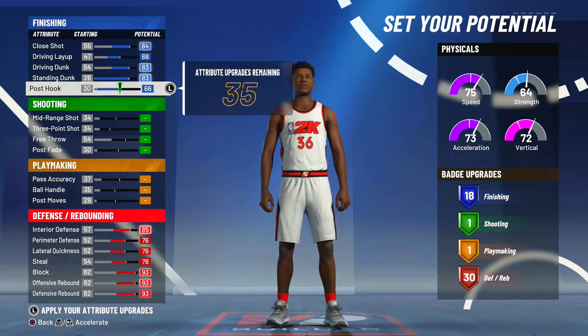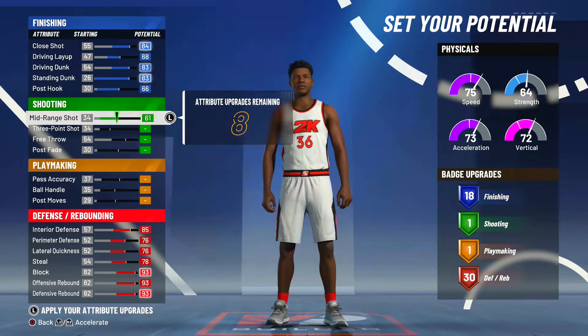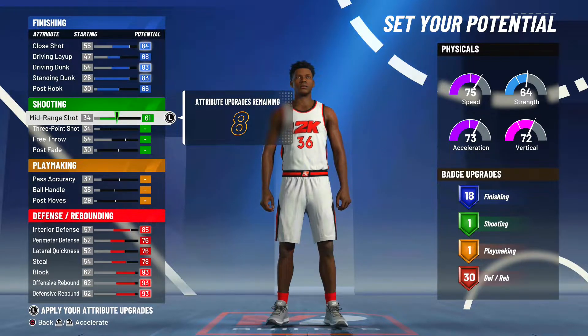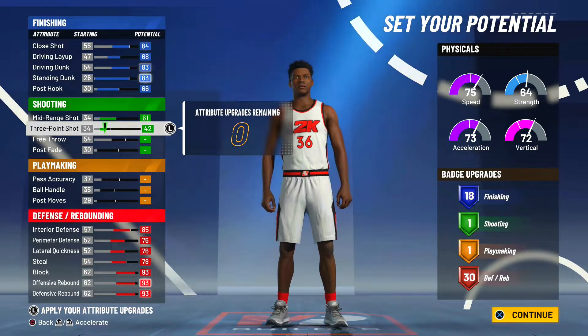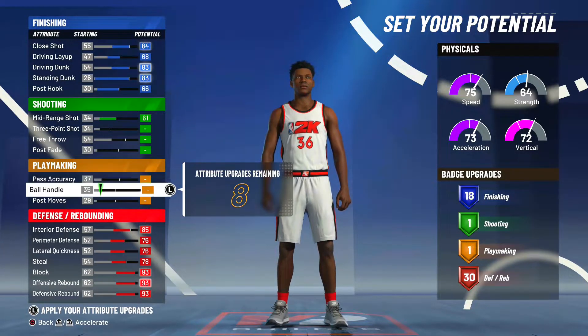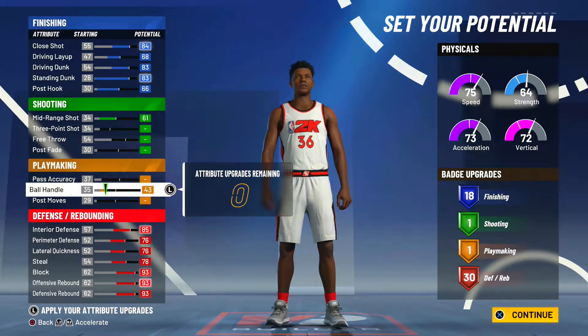I like to max my mid-range — we have a 61 mid-range. There's no quick draw in the game, so this build can shoot mid-ranges. We still have eight attribute upgrades left. You could put them on three-point shot, but at 42 it's not going to be that effective, so I'm putting it on ball handling so you don't get ripped. With floor general, dimer, hot zones, and good jump shots, a 61 mid-range will be plenty to shoot consistently. Quick draw is gone — every build shoots at the same speed — so 61 mid-range is viable.